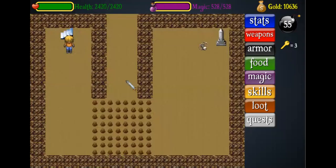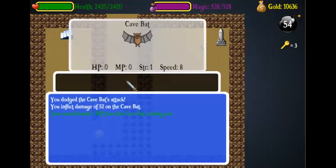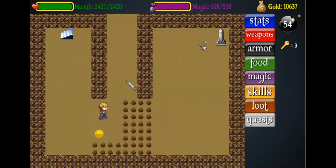Bomb this as well — this will reveal a secret stairway which you can go down. Now you'll reach this screen; what you need to do is bomb these ones, but instead of going the top path you would want to go to the bottom path to the right.